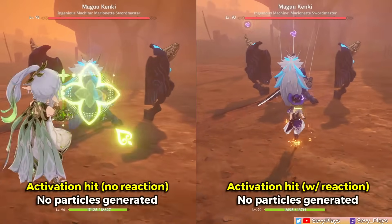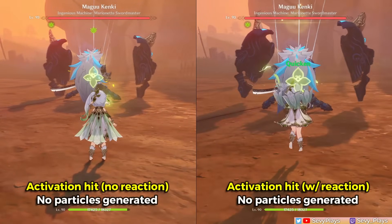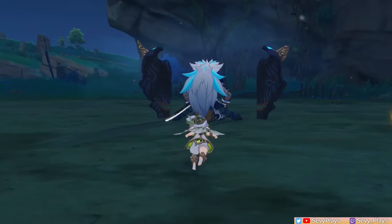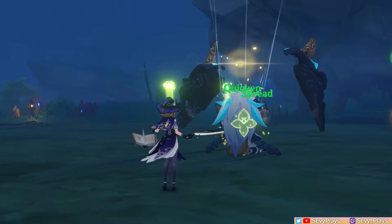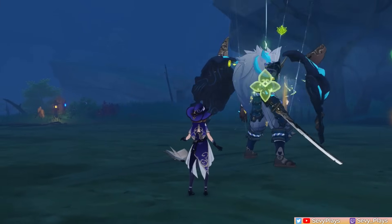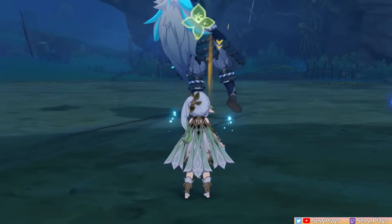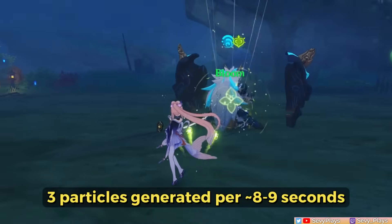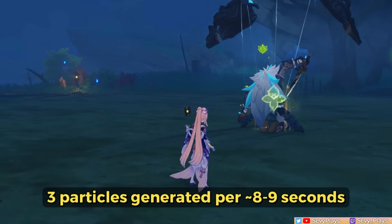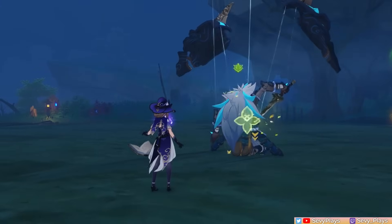Regarding her particle generation, whether or not the activation hit triggers a reaction, no particles are generated from the cast itself. Instead, particles are generated when Tri-Karma Purification is procced — meaning triggering a reaction on marked enemies or hitting them with Dendro core damage. She generates a constant 3 particles, but there is a cooldown of about 8 or 9 seconds between instances of particle generation. This can be triggered whether Nahida is on-field or off-field.